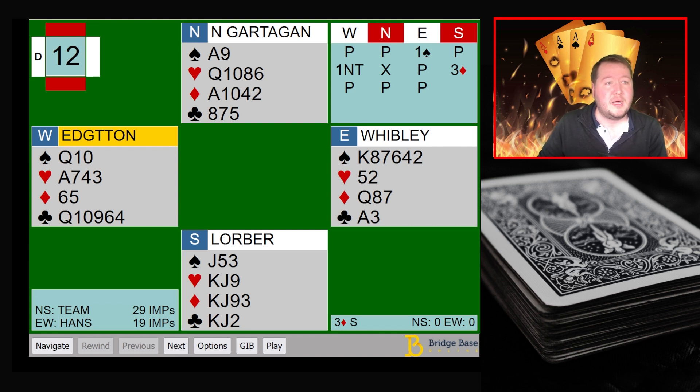South passed, it went one no trump, and now North, who was a passed hand, came in with a takeout double — their hand is as good as it can be for a passed hand. East could bid two spades but just passed to see where I'd go. South jumped to three diamonds, which I find a little strange with just a four-card diamond suit. They've got lots of points but their partner's a passed hand — I don't really see where they're going. I'd bid two diamonds and try to compete again later.